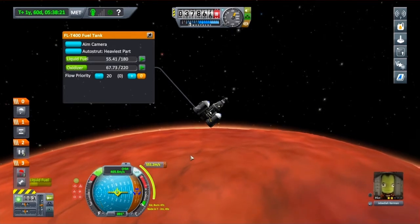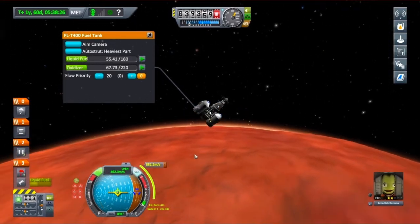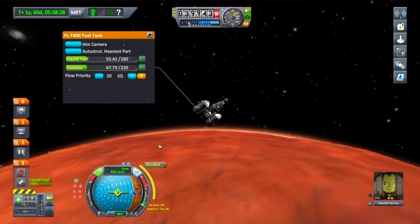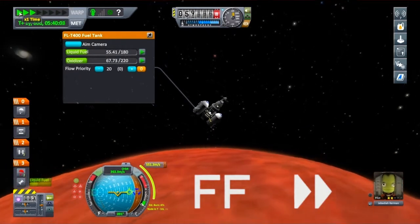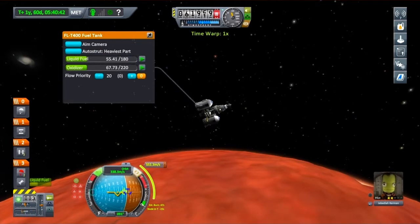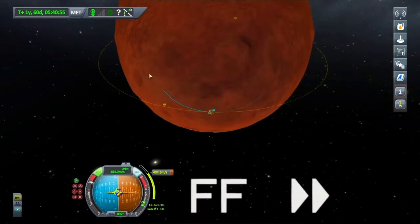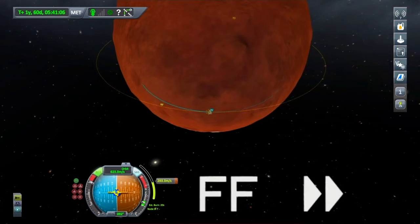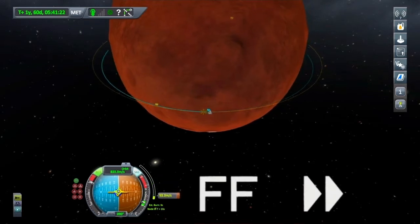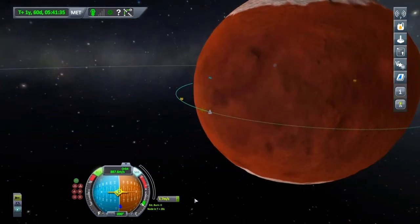So I'm going to start burning about 23 seconds before the node. Turn over, start burning, and try and stick to that manoeuvre as best I can. Let's just have a look at that orbit — 61 and 63 — that's pretty circular. Cancel that manoeuvre. And we've still got a little bit of fuel left in these tanks. Jeb's loving that on his first visit to Doona.